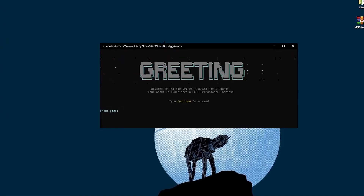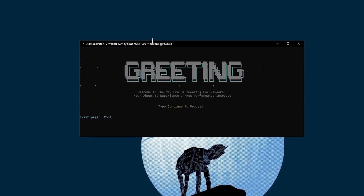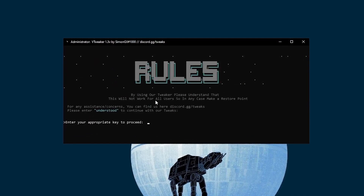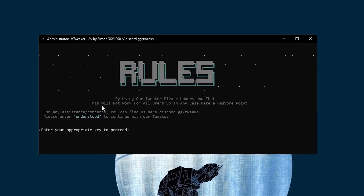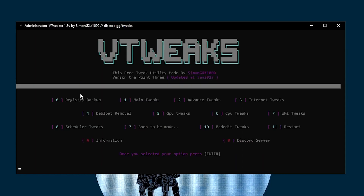Type 'continue' and press Enter from your keyboard to proceed. It will ask you: by using this fix, please understand that this will not work for all users, so in case, make a restore point. Type 'understood' and press Enter to keep continuing in this application.